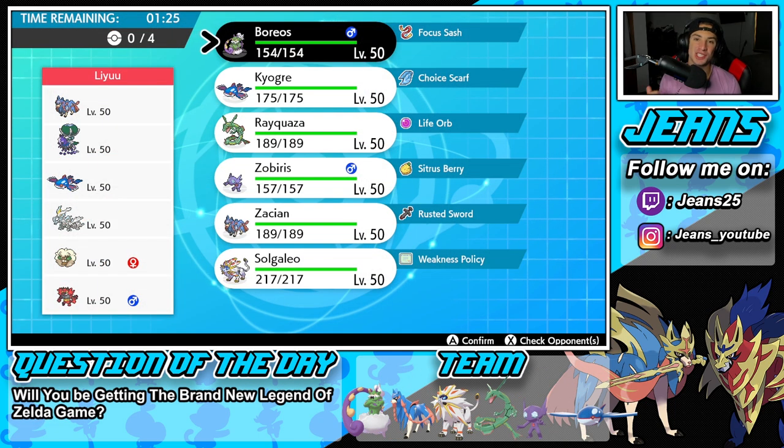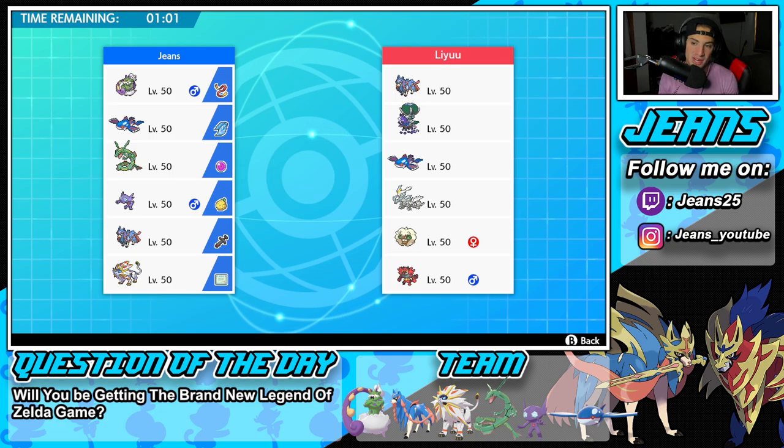Hopping into battle number one. I just realized after I recorded the intro that I did not change the question of the day or the team in the layout, but it's changed now. For question of the day - will you guys be getting the brand new Legend of Zelda game? That game looks amazing. I'm definitely going to be getting it and doing guides and a playthrough on the channel. But we have bigger problems - we're hopping into our first battle and this opponent is 11th in the world right now.